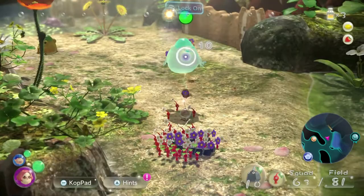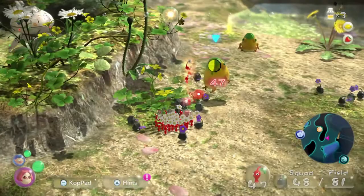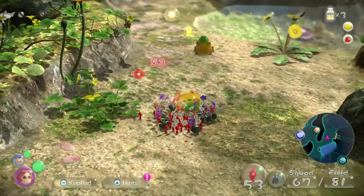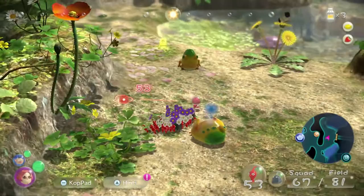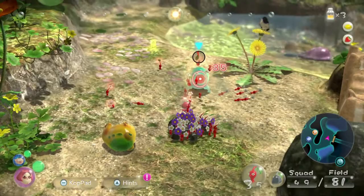Rock Pikmin can be stunned, knocked to the ground, but they don't get hurt. Wait — something's on its way over here. Let's get away from that. Hurry up and take it out — wait, that's not good. Rest in peace Steve? Oh wait, no, Steve's not dead — he got glanced by the yellow Wollywog but he's still alive.